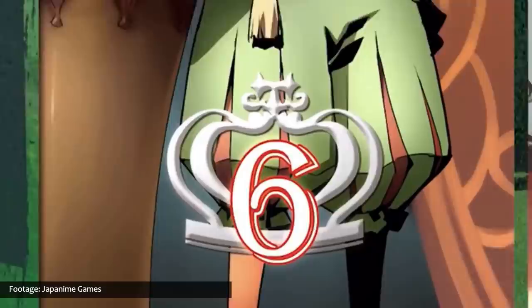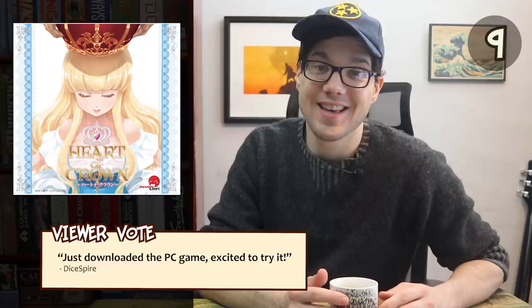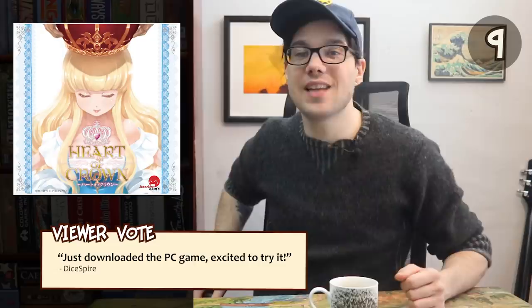Heart of Crown is a deck-building card game in which each player starts with the same deck and strengthens that deck with strategic cards as they work towards their ultimate goal of seating their chosen princess on the throne. Players will need to be quick to support the right princess in order to get the resources and leverage they'll need. Viewer Dice Spire says they just downloaded the PC game and are excited to try it. The original card game was released in Japan in 2011, the English first edition followed in 2017, the PC version is out now on Steam, and there's a standalone expansion called Fairy Garden.